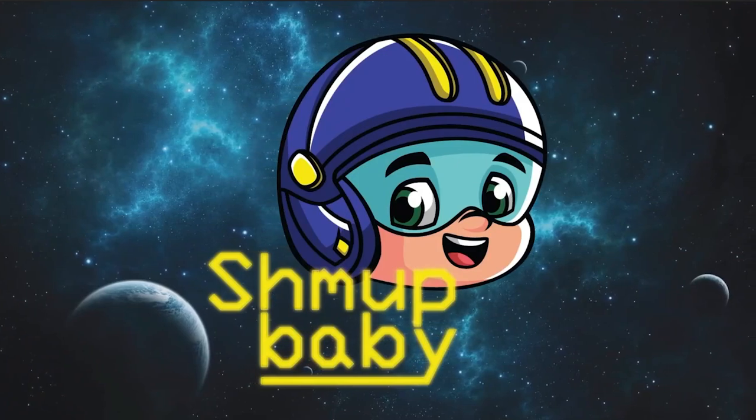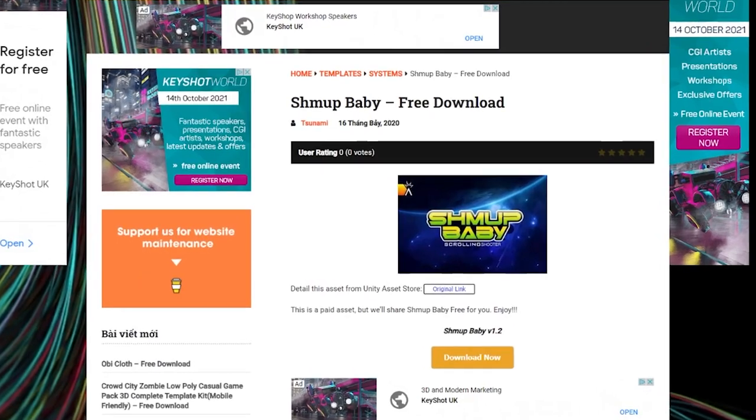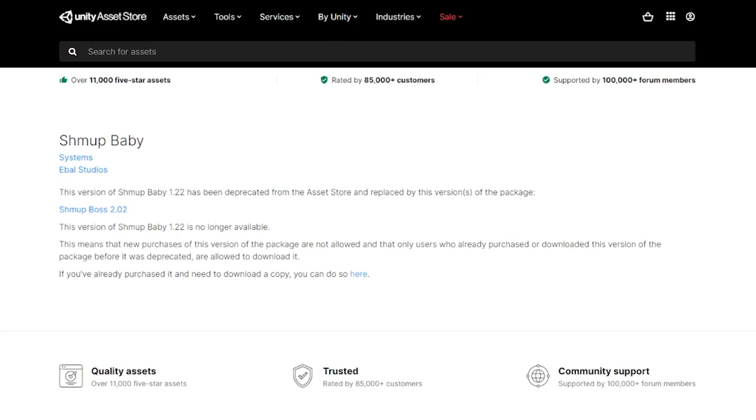While performing my usual searches, I found out that the Shmoop Baby asset could only actually be obtained from sites such as Unity Assets for Free and Unity Freaks — sites which distribute paid Unity assets for free — and this was because Shmoop Baby was superseded by Shmoop Boss back in January of this year.